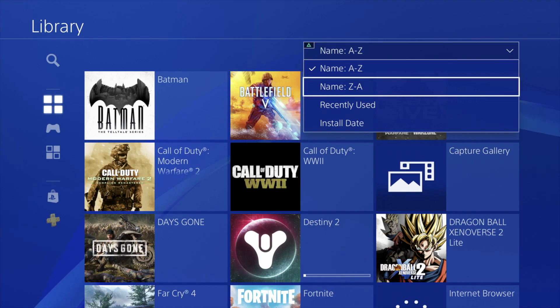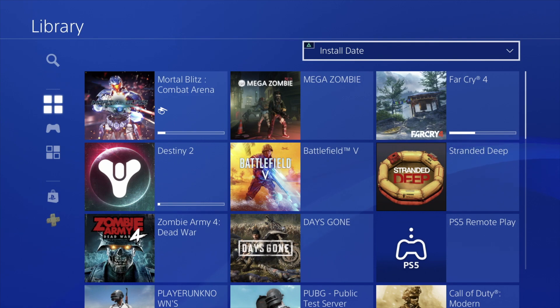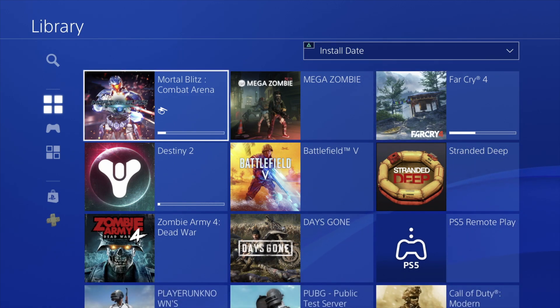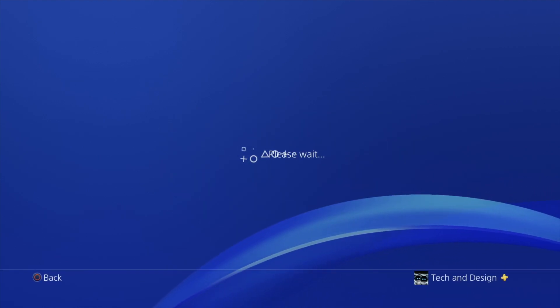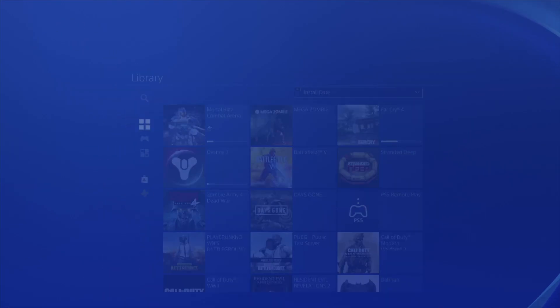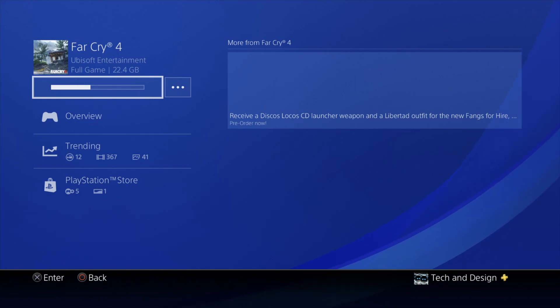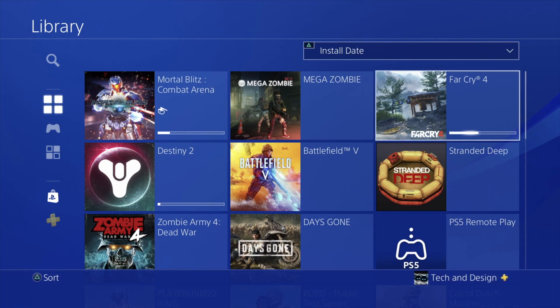I'm going to filter by Install Date so we can see all the ones just downloaded. We can check the downloading progress this way. This one tells me it's 6 gigs — looks good. This other one I'm pretty hyped to check out, and it's only 22 gigs, so pretty small as well.